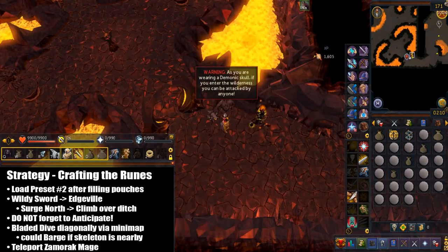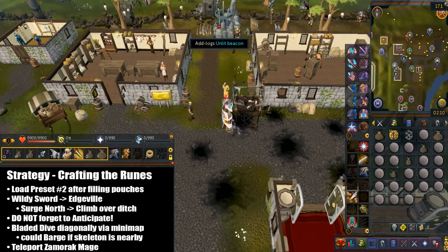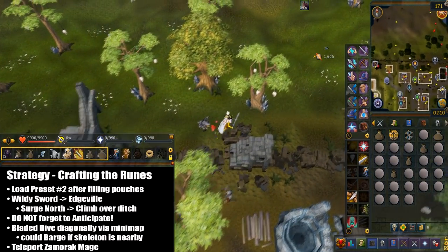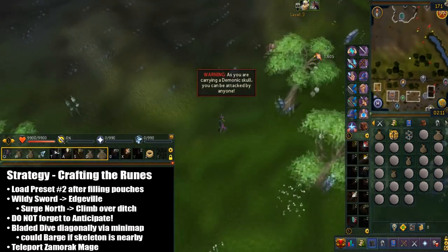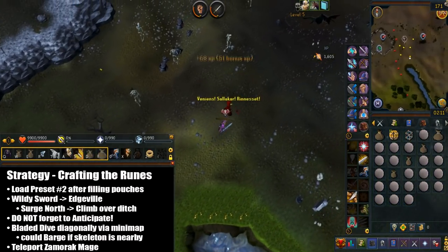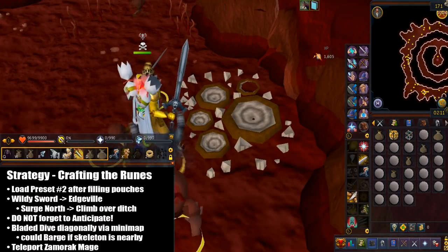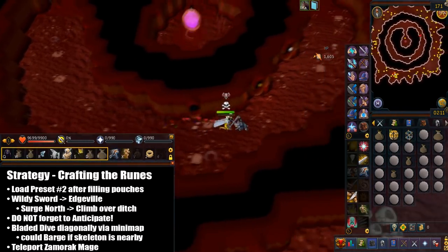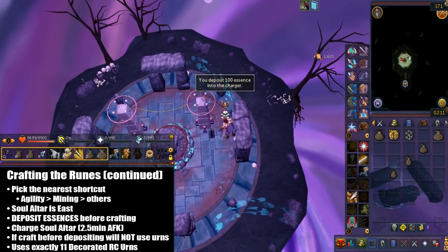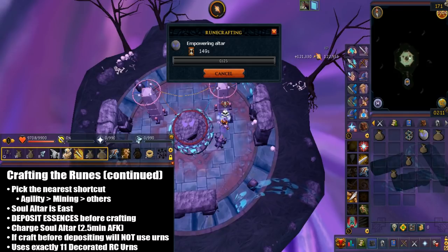After you fill the pouches, don't forget to load your preset number 2. Use the Wilderness Sword to teleport to Edgeville. Surge north and climb over the ditch. Hit Anticipate a few steps later, then click on your minimap and hit Bladed Dive diagonally — this should send you very close to the Zamorak Mage. Note that you can't Barge if there's a skeleton nearby. Pick the nearest shortcut to enter the inner ring: only use the agility or mining shortcuts, with agility being faster. Enter the Soul Altar, which is in the east section of the inner ring. Deposit the essence first, then craft the soul altar for a massive XP drop. Charge the soul altar again — if you don't, you'll have to charge 4 times next rotation instead of 3.